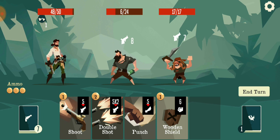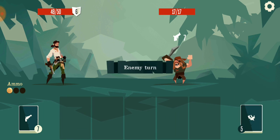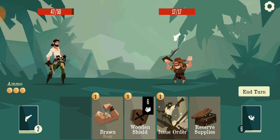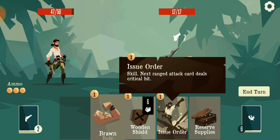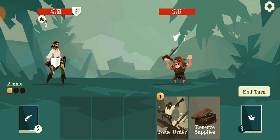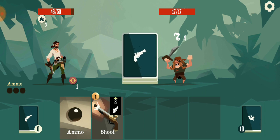He lowered my damage too. So the only way to kill him is this... and this. I have to discard the card with another card in order to activate that. Can I get some ammo please? Thank you.